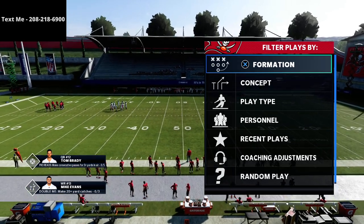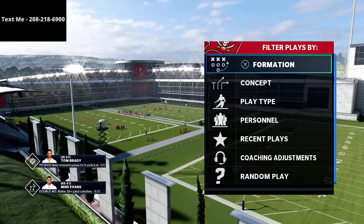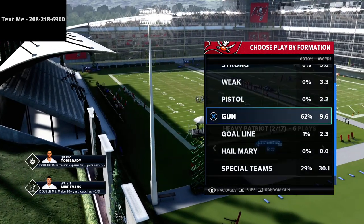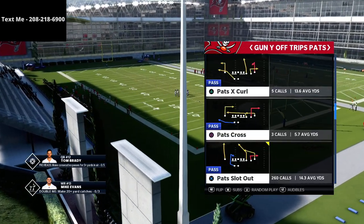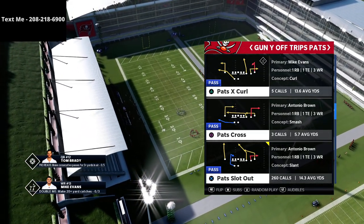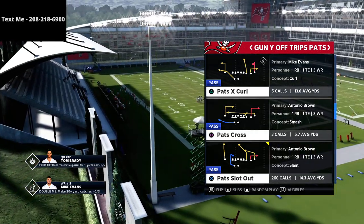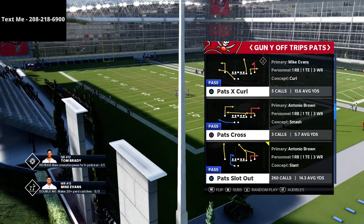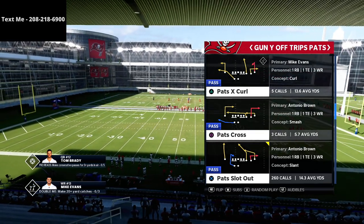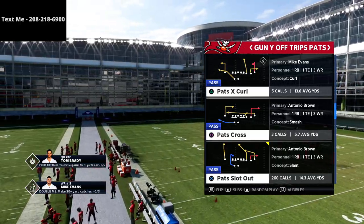In this video we're talking about the U-Trips or the Y-Off Trips Pats. This is a fantastic offensive scheme and we're going to be talking about a couple of different concepts you can use to attack different types of coverages. This is my favorite 2x2 set because it actually functions more like a spread set than you would think, because of the motion snapping and some of the matchups it creates. I actually have a full ebook on the U-Trips down in the description — I think this is one of the best offenses in Madden 21 and it's going to continue to be one of the best in Madden 22, because it's been good year in and year out.